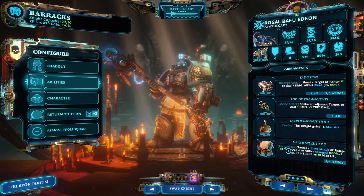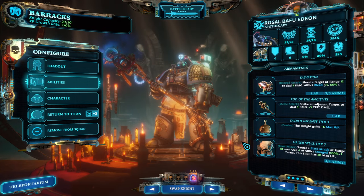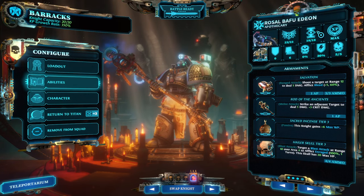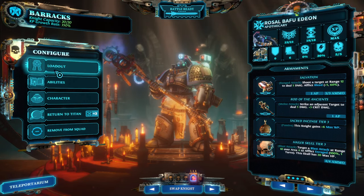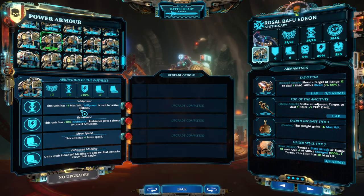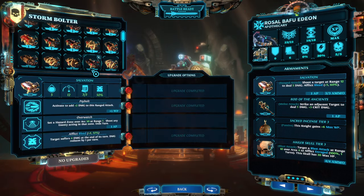There are a couple of ways this team comp tries to not get hit or minimize damage, and the hailer skull is one of them. We're trying to get as much willpower on this character as possible — hence the sacred incense — and running an armor that gives willpower as well as resistances and movement speed. The movement speed is quite important as the character needs to get into position as often as possible.